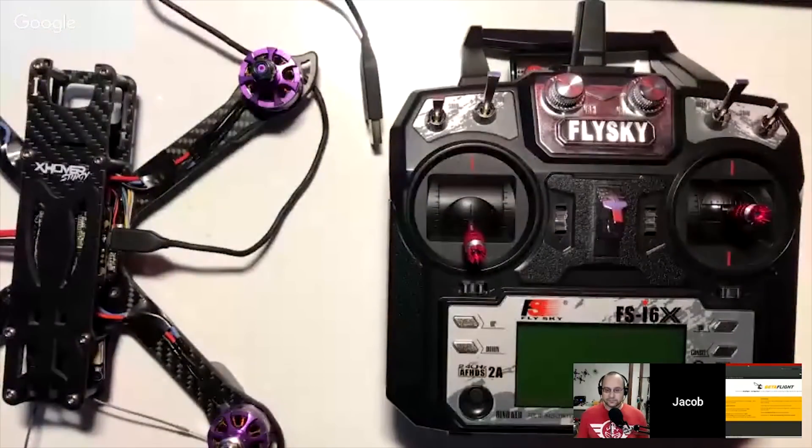I got a new FC and ESC, got that all started up and connected properly. Setting it up in Betaflight, everything worked fine on 3.1.7. I thought I'd just upgrade to 3.2.3 — did that, everything got configured just fine. But when I went into the receiver tab, my auxiliary channels were at 1,500 and wouldn't go down to 1,000. They were just acting wonky.